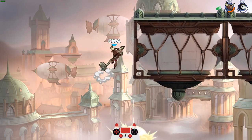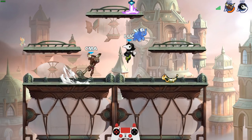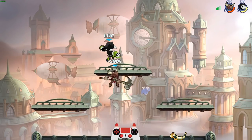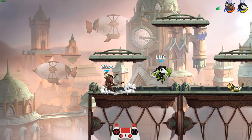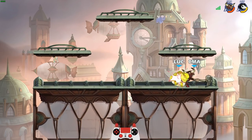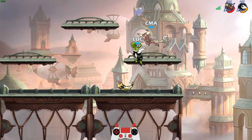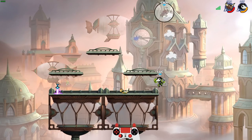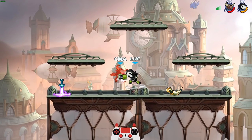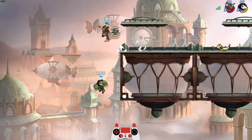Oh my goodness, I didn't have a recovery - accidentally killed myself there, but it's all good. I have pretty good confidence that we can win still. So with gauntlets you want to start most of your approaches with either a side light, a neutral, or a down light. Down light is probably the best option because it stuns them.